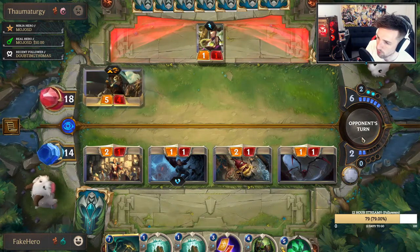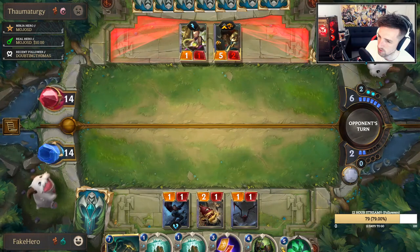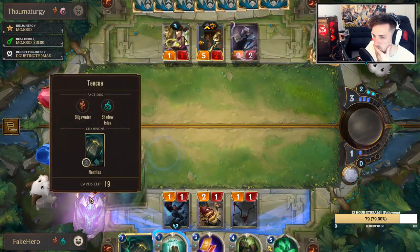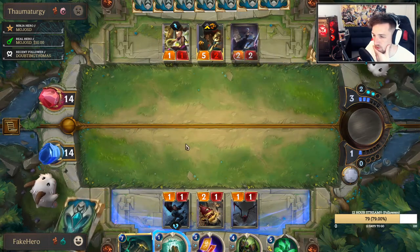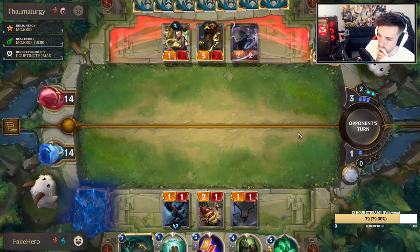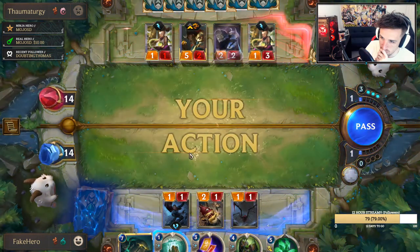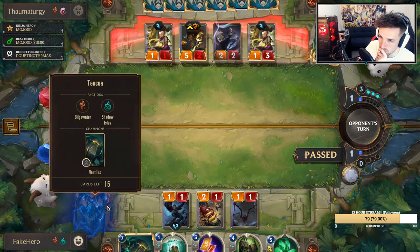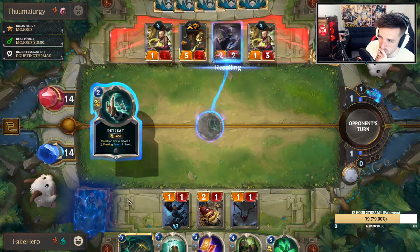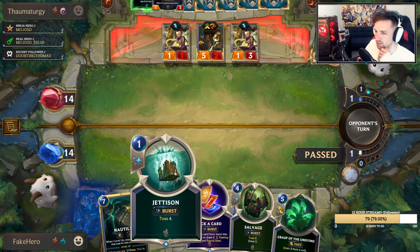I'll probably throw float mana. I'll probably use Jess this turn — just the one. There's some pretty good tosses. I guess there's no point to ever play Jess in this game after we've already reached deep.